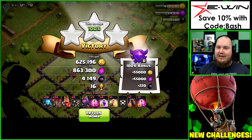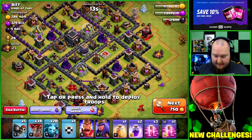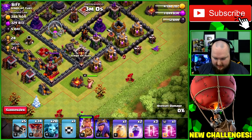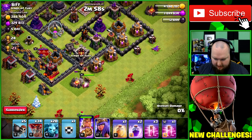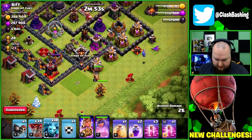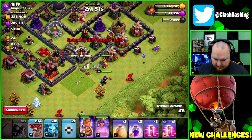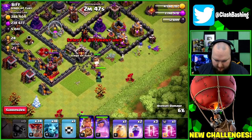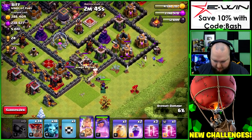625k, 863k, and 4,000 dark elixir — that's what I'm talking about, a huge raid! Alright, next one. What we're going to do is the hero dive again — it's been working out. This one serves double purpose: get stuff out and take out the clan castle if there is one. I need that minion to get that air defense down so the king can take out the enemy queen.